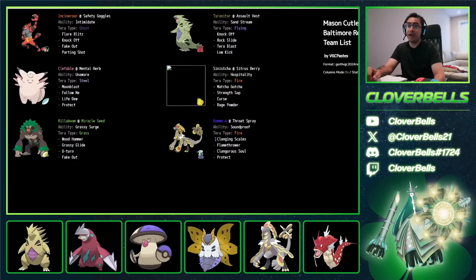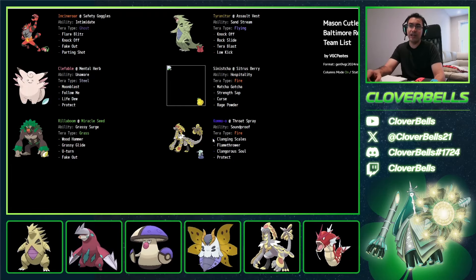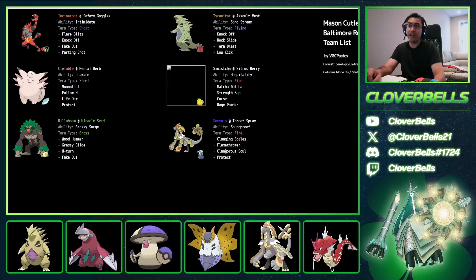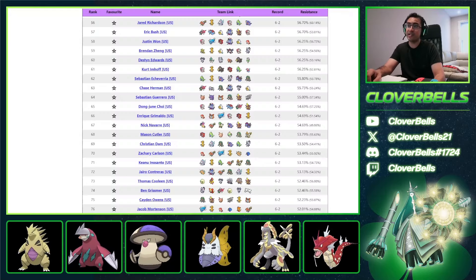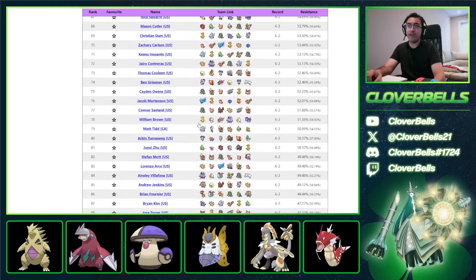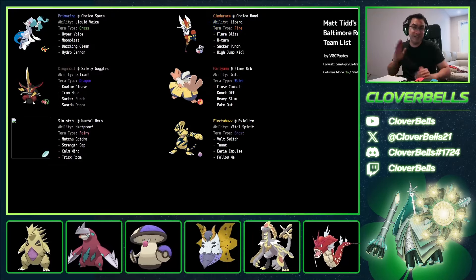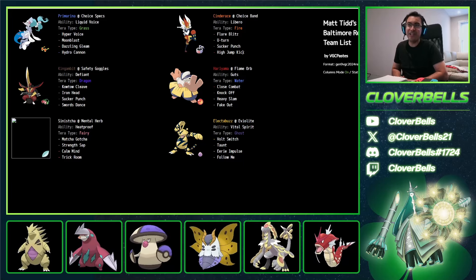How about Kamudgeon making an appearance? Though I wouldn't call that entirely niche — it's a team built around it with the Clangorous Soul set. Then as we keep scrolling, how about Cinderace Libero from Matt Teeth? Haven't seen Cinderace since Dynamax Sword and Shield. Cinderace Libero Choice Band — hard-hitting Flare Blitz, Sucker Punch, and High Jump Kick, with U-turn.